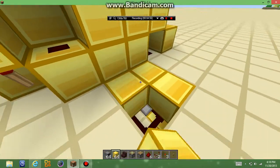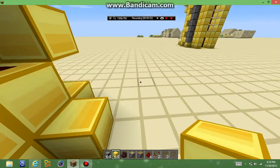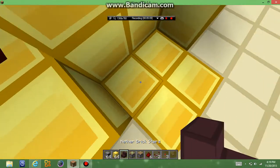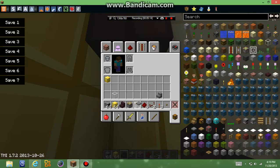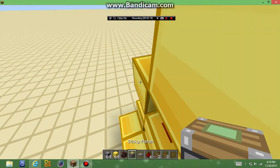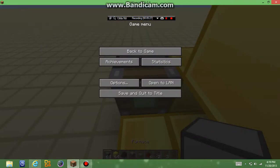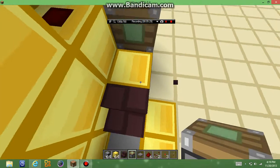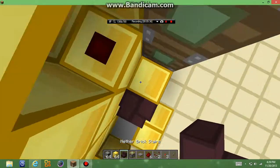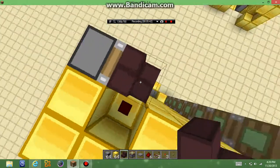So now what you're going to do is build your elevator itself. Build two blocks like that covering that, then put two blocks like that — I personally like making that out of butter. Now what you're going to do is put a stair and get a pressure plate like that, and then you're going to put pistons going up like this. I'll be back when that's done.